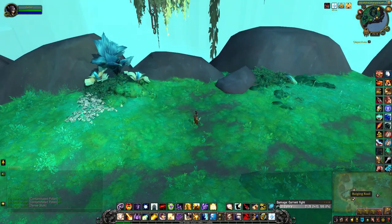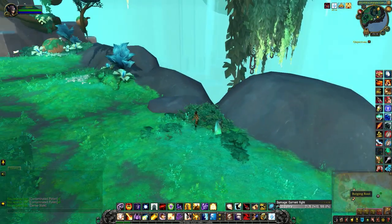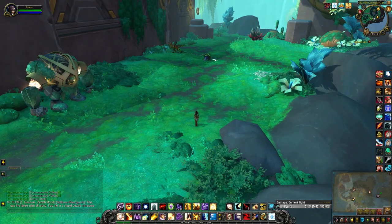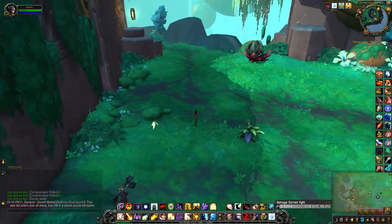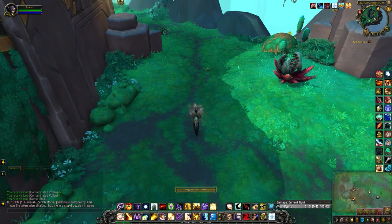For this one you have to wait until five bulging roots spawn. So this is one right here — you just grab it and pull on it until it breaks. This other player is pulling a second one, and then the other three are on the other side of the rare.